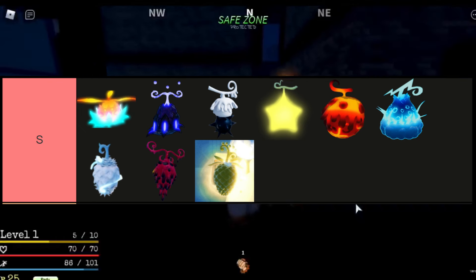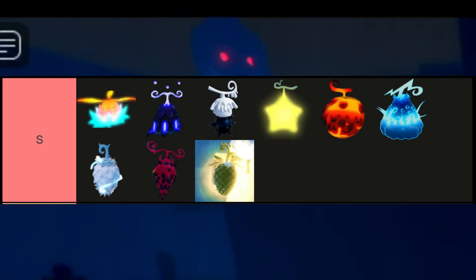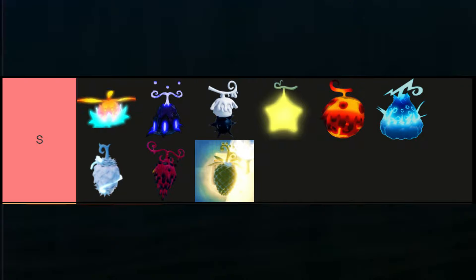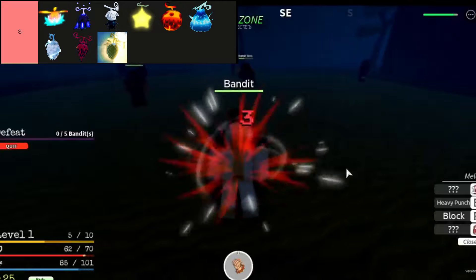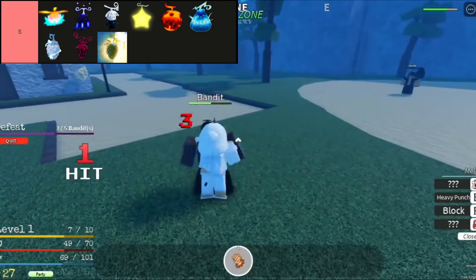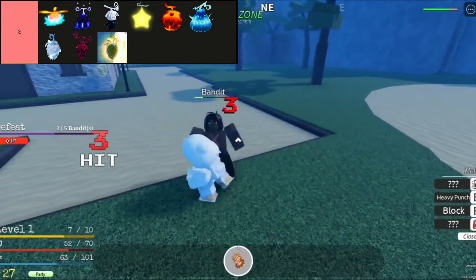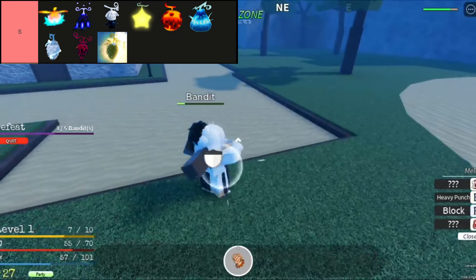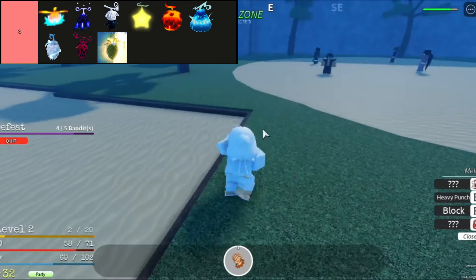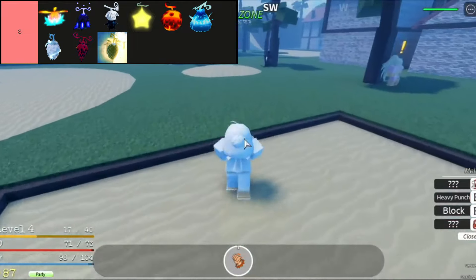The fruits in this tier are, in order from top left to bottom right: Bird, Dark, Doe, Light, Magma, Rumble, Snow, Venom, and Buddha. Tori Tori No Mai, model Phoenix, known as the Bird Bird Fruit, offers formidable power with its mythical Zoan-type abilities, boasting high damage output and unparalleled healing capabilities. However, its susceptibility to weak attacks and limited aerial combat prowess can pose challenges in certain gameplay scenarios in Grand Peace Online.